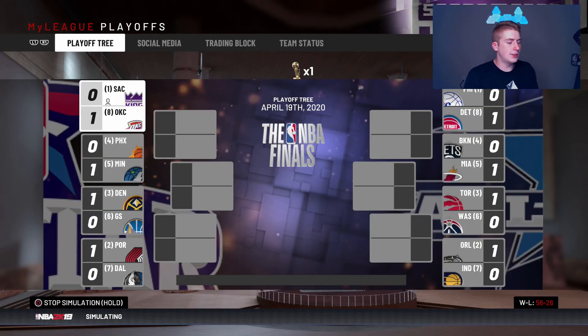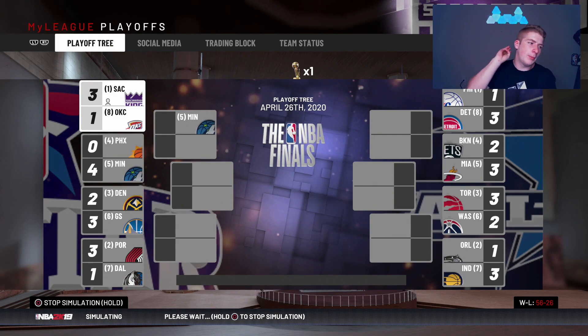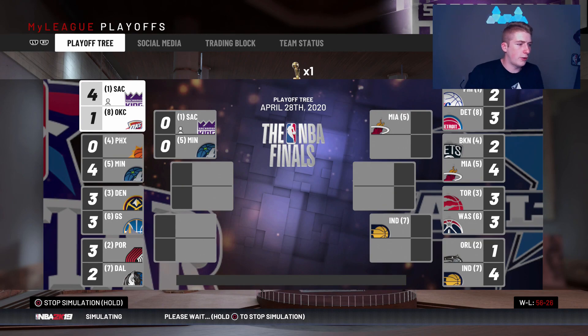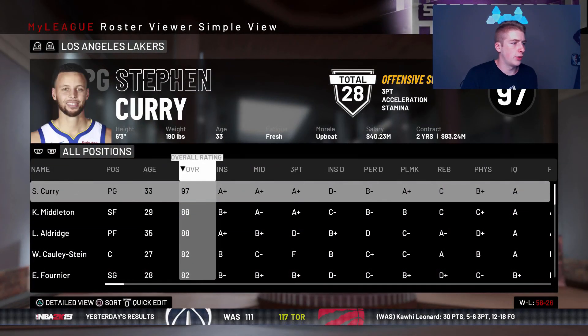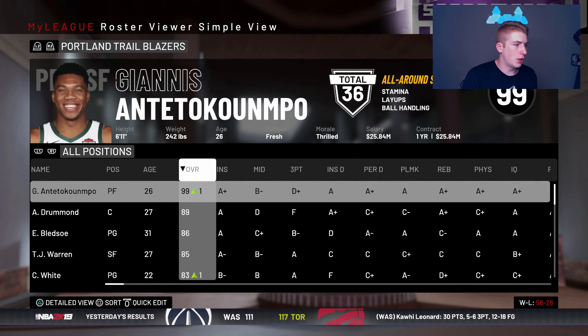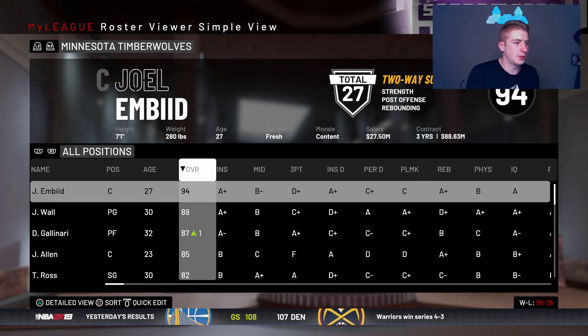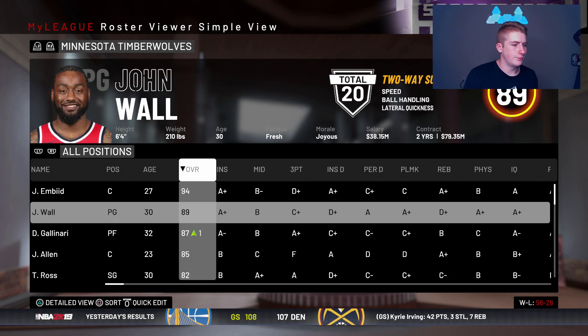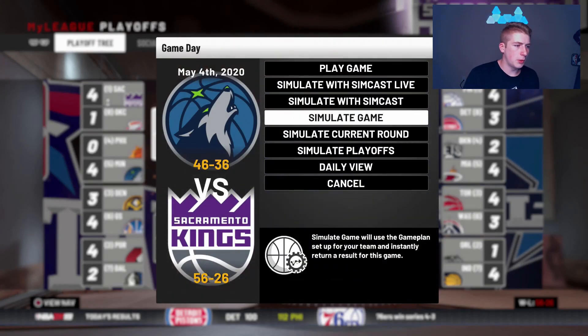Let's go ahead and see if we can beat the Oklahoma City Thunder in the first round. They jump up 1-0 on us, but then it's 2-1, 3-1, and we beat them in 5. KD is back on the Thunder in this fantasy draft world. Now we're facing the Minnesota Timberwolves — they have Embiid and John Wall. If John Wall was still really good when he comes back, that might be a nice duel.